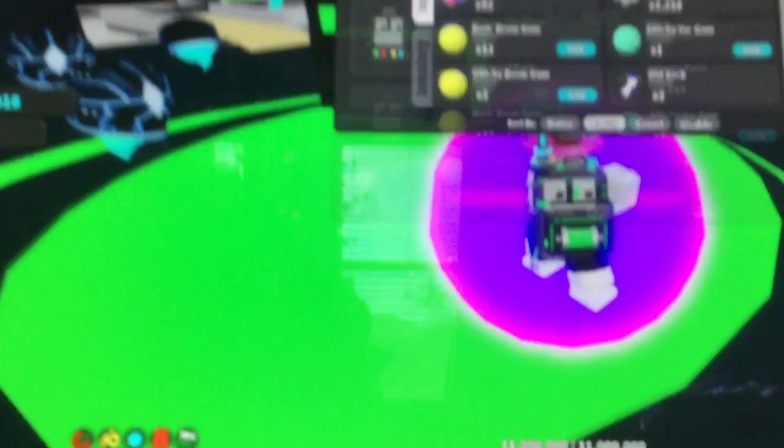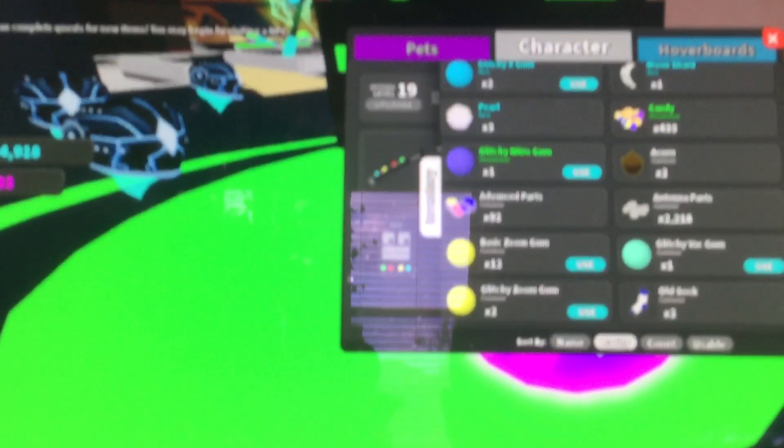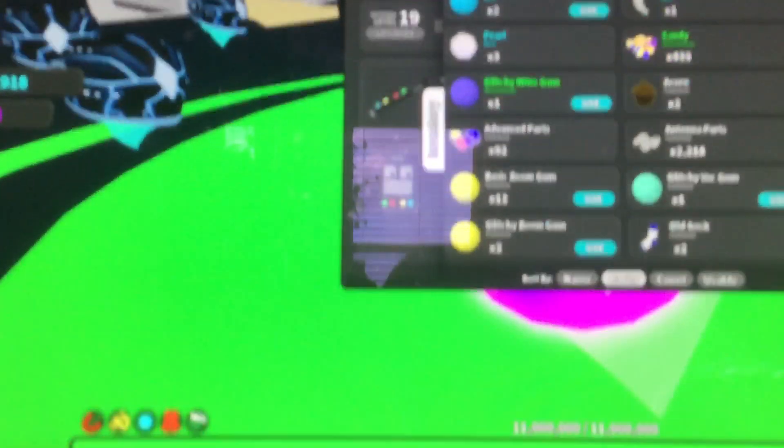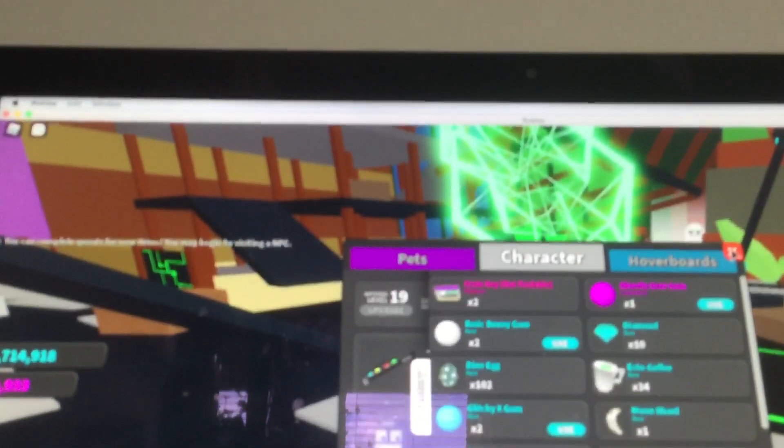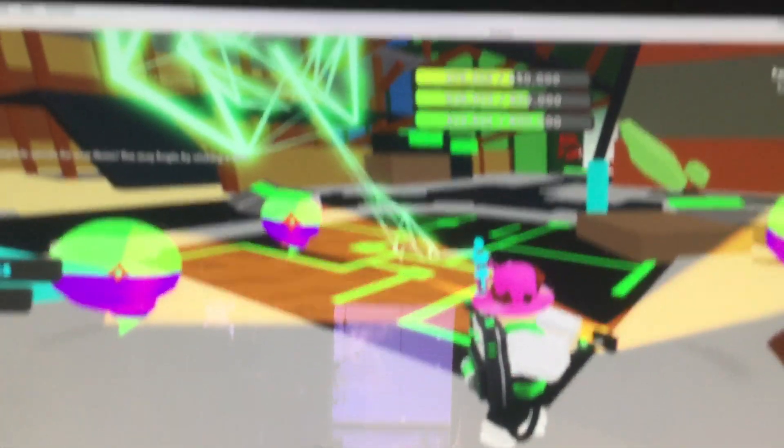We're gonna play some Ghost Simulator now. I have so little ectocopies and I just wasted my Glitchy Gum Gum — I didn't get many ectocopies from it, as you can see. But I got so many advanced parts, way too many.